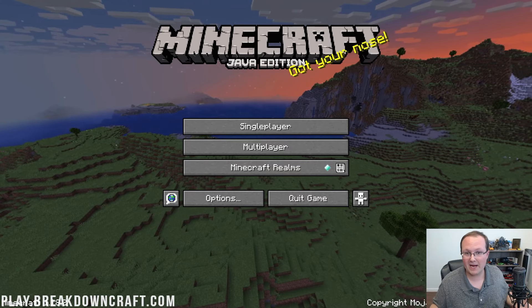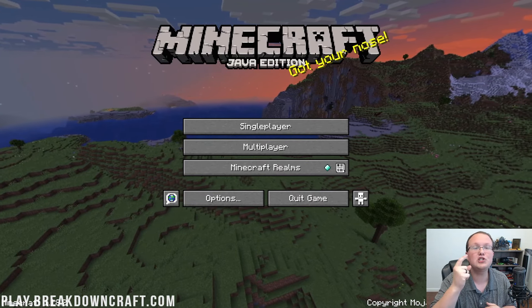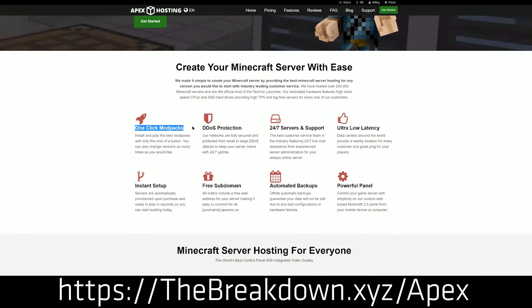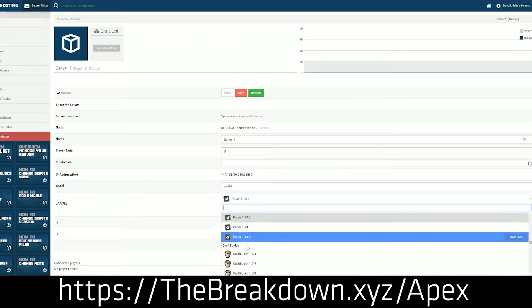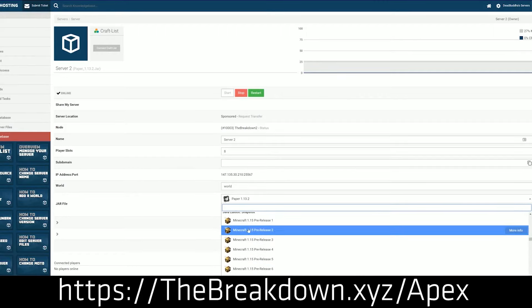First things first, what about Minecraft servers? Well, Minecraft server hosting companies should have backups automatically, just like Apex Minecraft Hosting, who sponsors this video. Go to the first link down below, TheBreakdown.xyz/Apex, to start your own Minecraft server, where you have complete access to backups on Apex. They make automatic backups every single day of your server. So should there be an issue and you need to roll back for whatever reason, you can easily do that. We love and trust them so much we host our own server, played on BreakdownCraft.com on Apex Minecraft Hosting. Check out Apex at the first link down below, TheBreakdown.xyz/Apex, to get a server that backs up automatically.